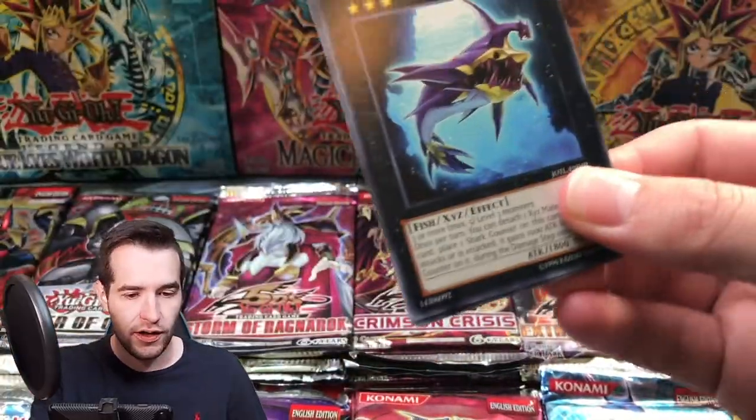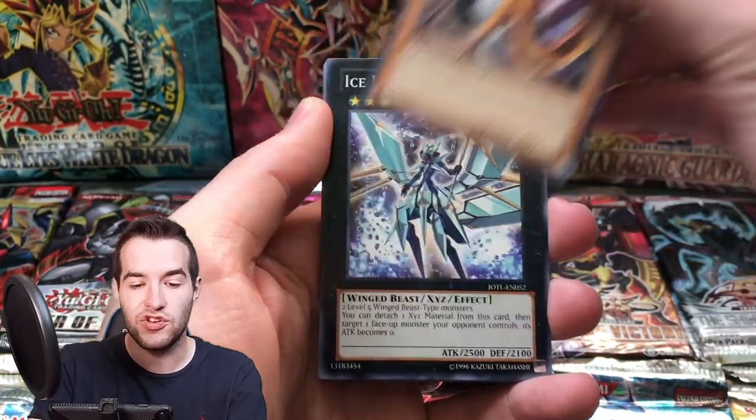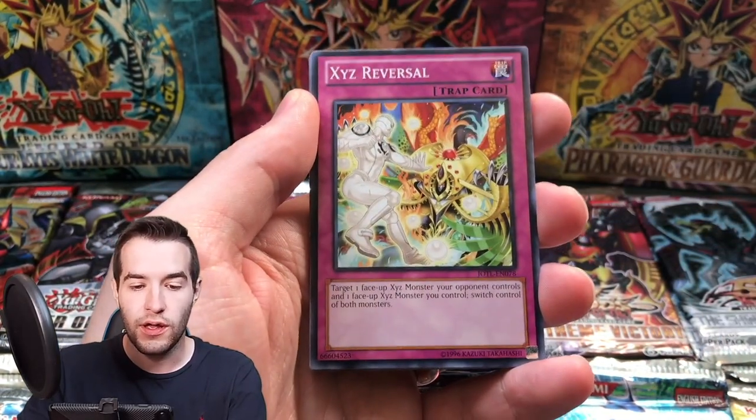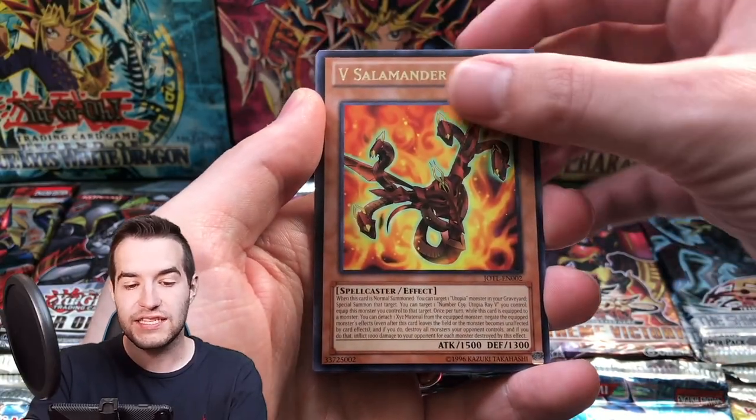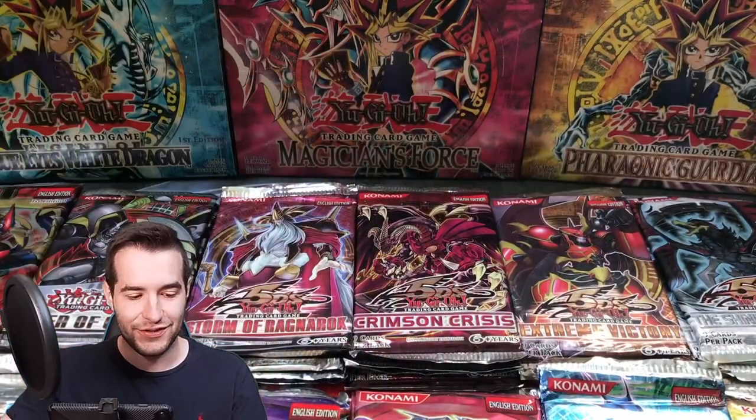Chickalates, Ghost Rare — here we go. Shark Caesar, we've got a Limit Dragon, Ice Princess, Zero Fort, Reversal, X Salamander, Super Defense. We finally didn't get a foil — that is crazy.